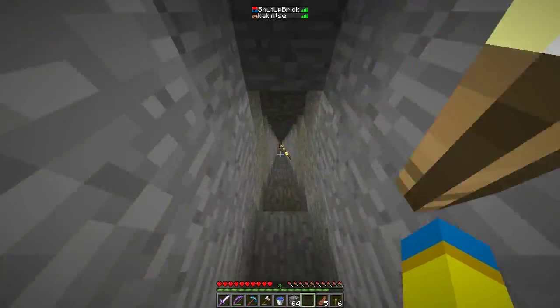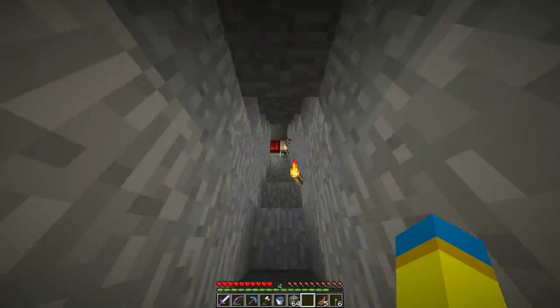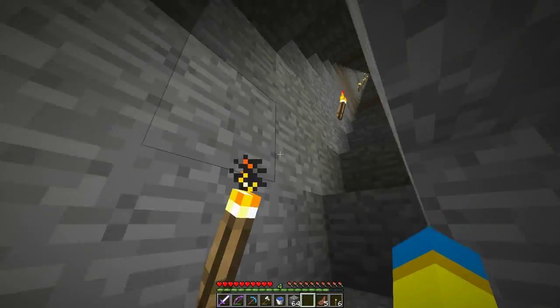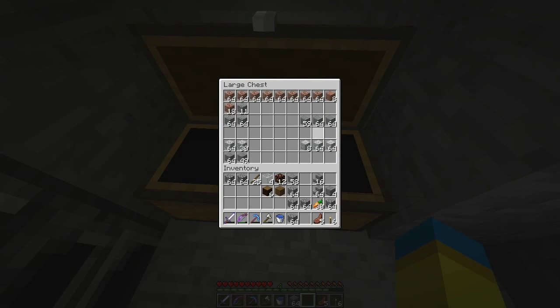Alright guys, I've decided I want to go to spawn and see about where I can build my shop. I actually really need a storage room so I can start organizing things, because I still don't have any slightly organized chests. Anyways, going to go to spawn — we're just going to bring a bunch of random building blocks and see if we can figure something out.